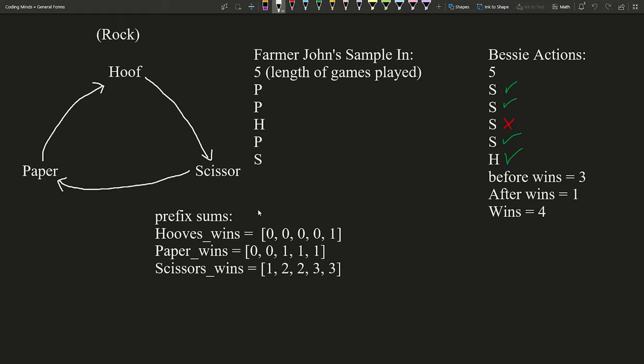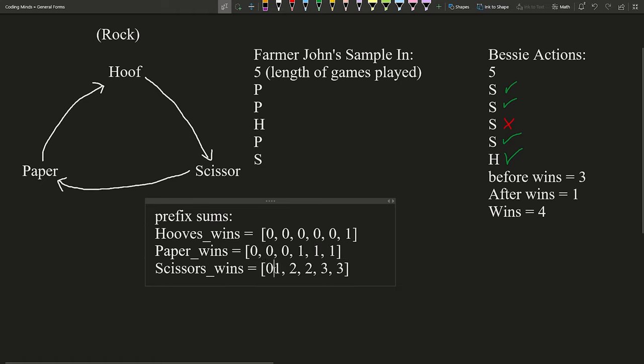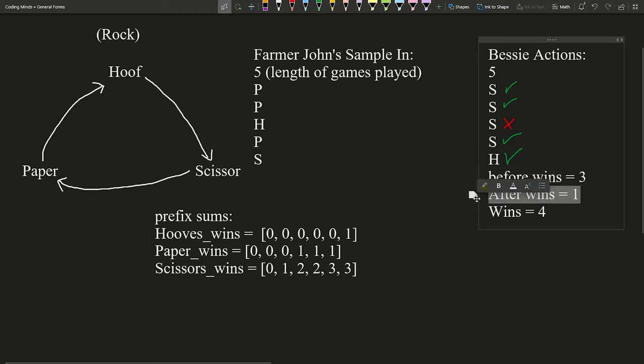The program works by making the prefix sums first. I suggest using a dummy variable at the left so we don't need an if statement to create the prefix sum. After our program has made our prefix sums with a dummy variable, we then calculate before wins and after wins, then our final result using prefix sums.